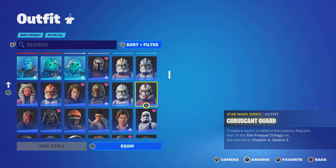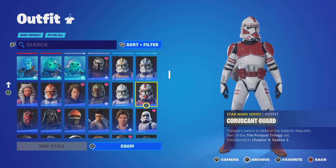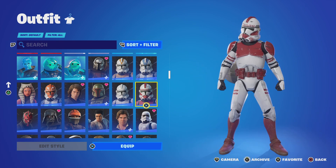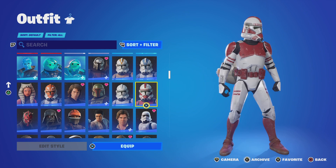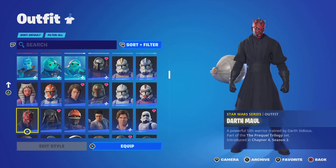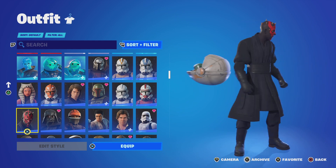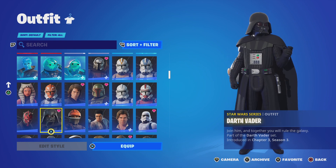Now we got a normal-looking Clone Trooper — this is your plain Phase Two design; it's basically a Stormtrooper. We see this in a few arcs in the Clone Wars. I vividly remember this from the 'Wrong Jedi' arc where Ahsoka was put on trial for something she didn't do. We got Darth Maul here — another GOAT, very cool. I love that they brought him back in Clone Wars. He was a cool villain in Phantom Menace, but bringing him back made him so much better.